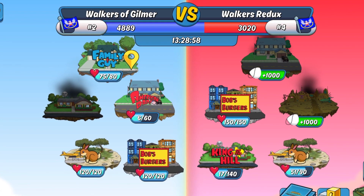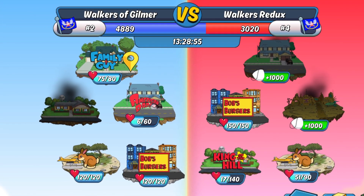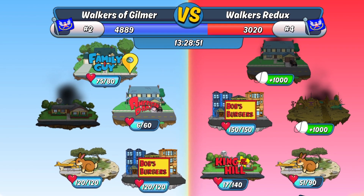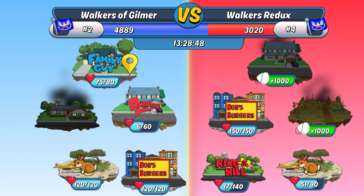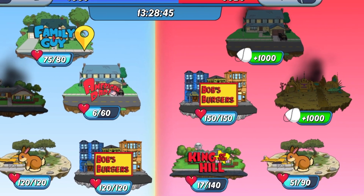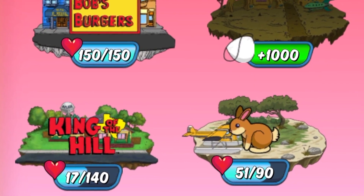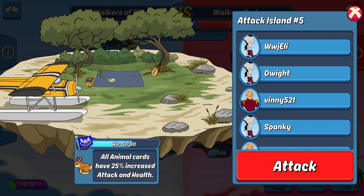We've already taken two of their islands and have their king of the hill island down to 17, and animals is also pretty far down. They've only taken one of ours, however they have our American Dad island pretty far down, which is impressive because that's a pretty strong island. I had some requests to see animal gameplay, so I'll be hitting their animal island to show off the animal deck. Without further ado, let's jump right into it.